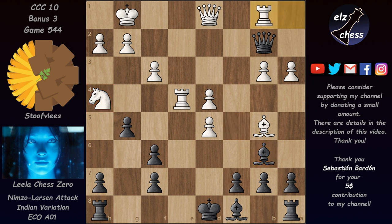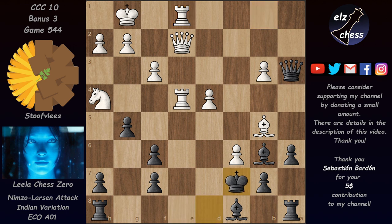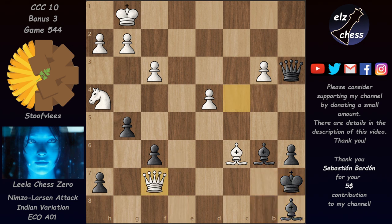Leela was expecting the variation: Rb1, Qxe2, c6, then d-takes on c6, a6, Rd1 with pressure on e5 and threatening mate on e8. After Kc7, c-takes on b7, bishop takes, Qc4 check, Kb8, Bc6, Rc8, Re8, rook takes, rook takes, Ka7 — and they exchange rooks. Stockfish would have Qf7 check with perpetual — the king can't hide. This would be a draw.